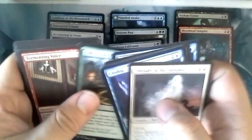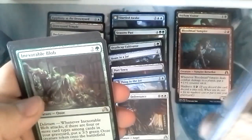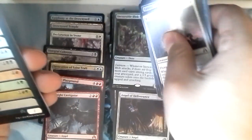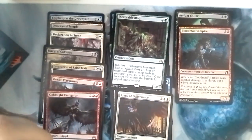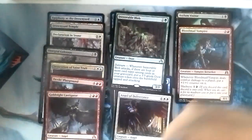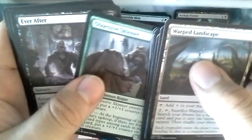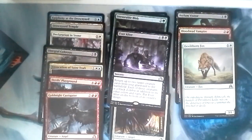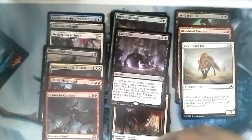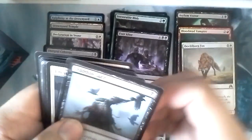Let's see, maybe a Planeswalker. Duskwatch Recruiter, Olivia's Bloodsworn, Magnifying Glass, Groundskeeper, Inexorable Blob — it oozes out with awesomeness. A 3/3 for 3 is not bad at all, and you get the Delirium aspect where you just keep getting 3/3 oozes as long as you attack. Kindly Stranger, Biting Rain, Forsaken Sanctuary, Obsessive Skinner, and Ever After. And our Foil Devil Thorn Fox. Foil commons aren't that bad — it's gonna make your deck look a little nicer. Always prefer foil rares and mythics or lands.